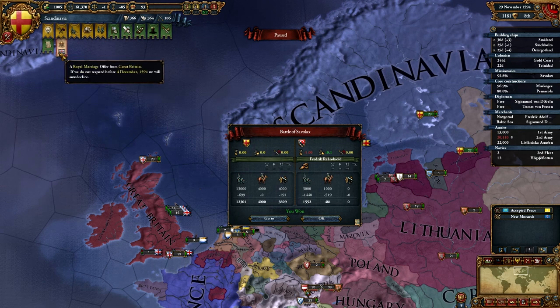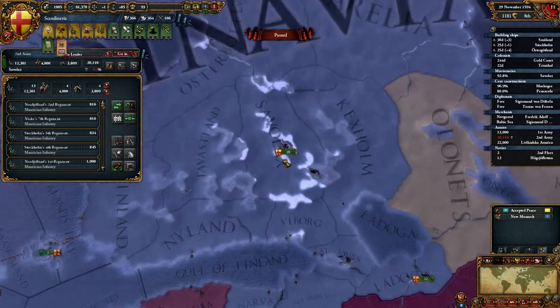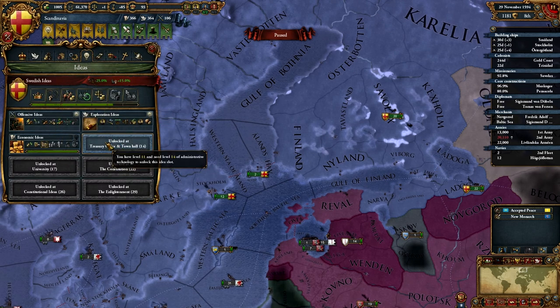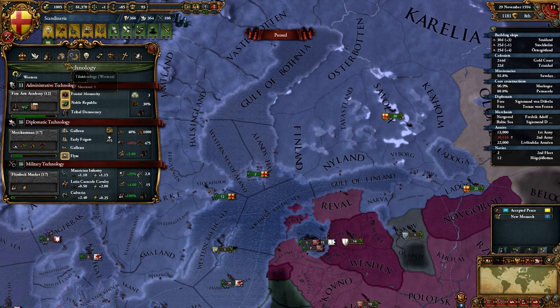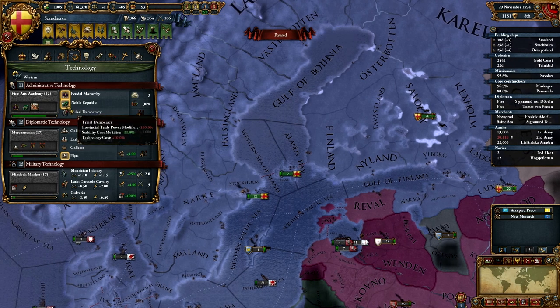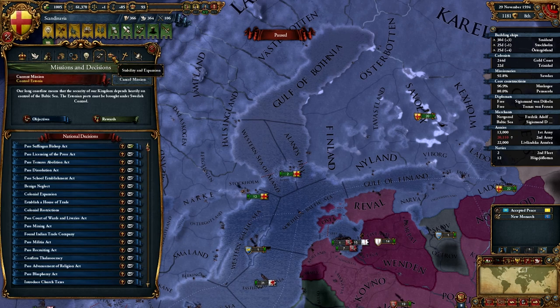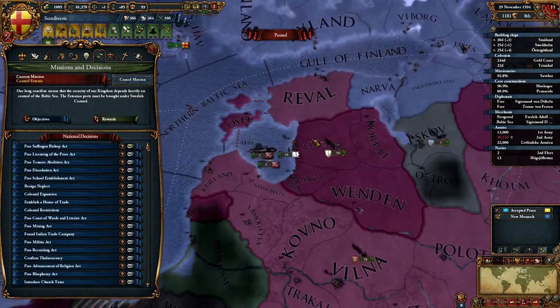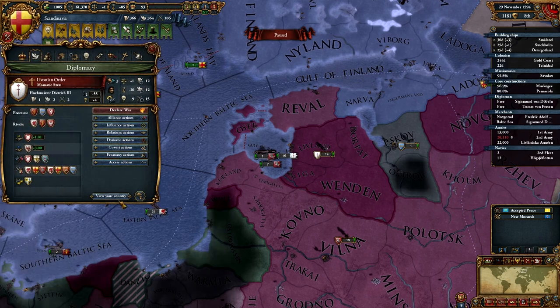I didn't mean to stop the battle right when we had some friction going. We have rebels — that usually happens. We have new technologies and new ideas; we're on tech level 11. I don't want to spend coin right now because I really need to get back to administrative tech — it's doing terrible. We're having difficulty catching up to the other great powers, which is not a good sign.